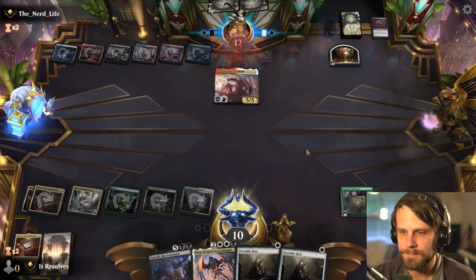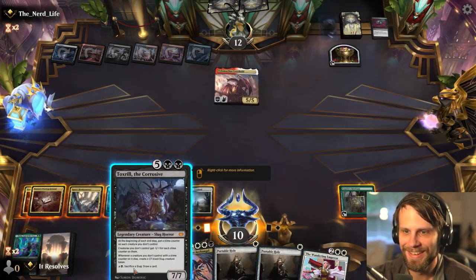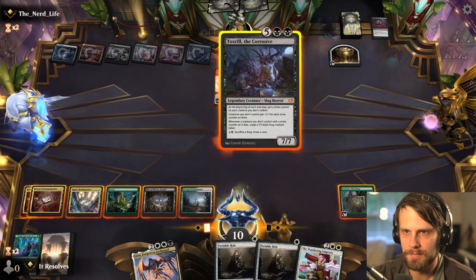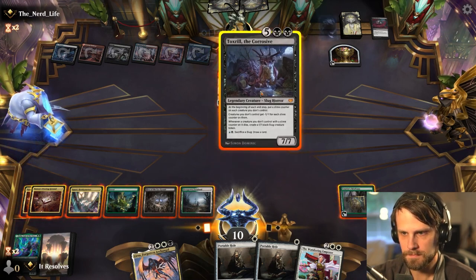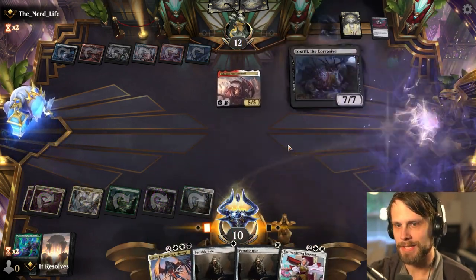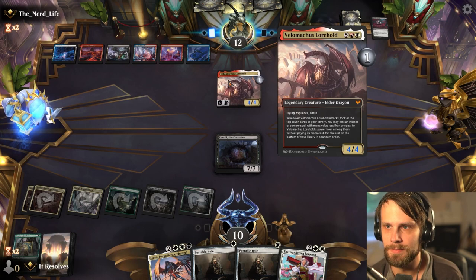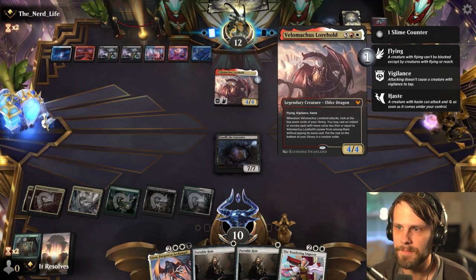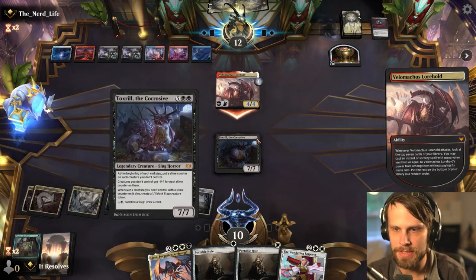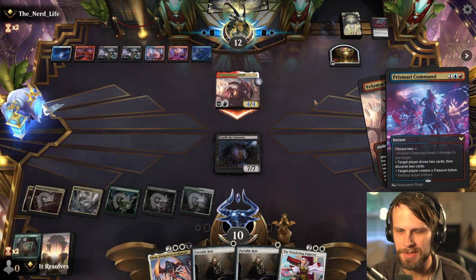I think I just go for the Toxril play — not positive on this, I'll be honest. But this at least diminishes the amount of damage we're going to be taking from the Lorehold here. This is going to get really scary really quickly if we can't find an answer. At the very least this diminishes the damage they're doing, and then we can get Lisa down next turn which will be able to block this relatively efficiently.